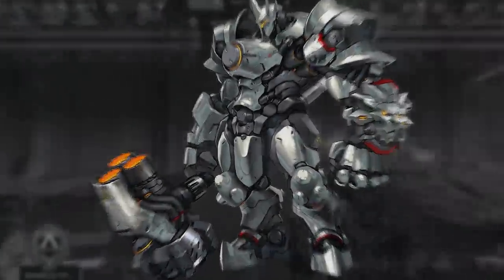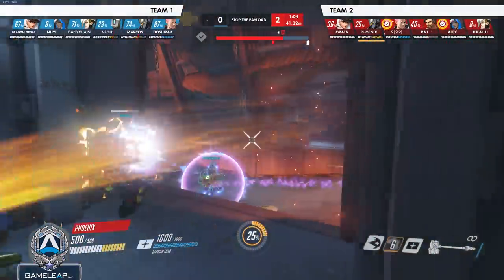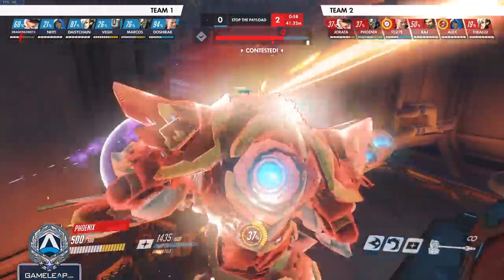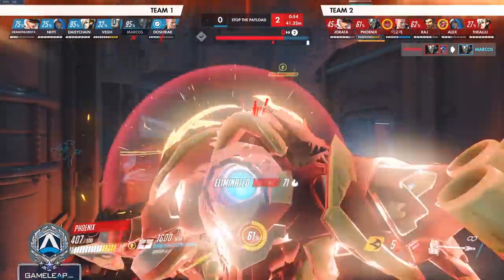Moving on to the third character on our list, we have Reinhardt. Something you need to really think about is try to never get your Fire Strike reflected or eaten by D.Va. This can really neutralize a lot of your effectiveness and how you build ult charge. It can also be used as a liability if Genji reflects into your whole team — that could be one of the best ways he gets Dragon Blade really fast.